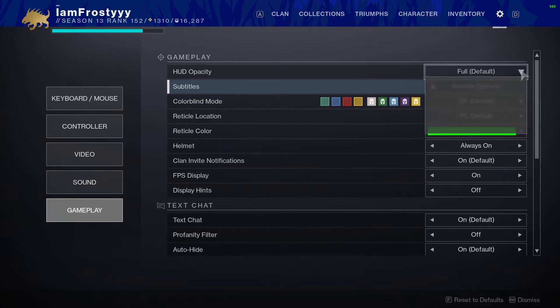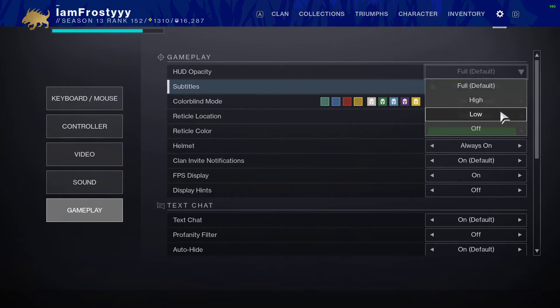HUD opacity — if you want to be able to see your entire screen, even through your grenade, super, and ability indicators with less transparency, set it to Low. If you don't want to see it at all set it to off, but I don't recommend that. Personally I like things to really pop out so I keep it at Full, which is default.